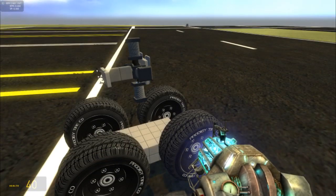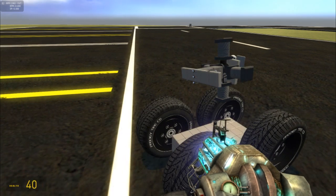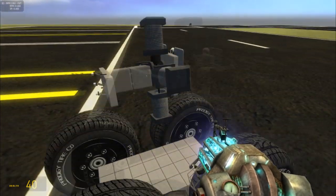Old radial engines would usually have a wooden propeller attached that could not change its pitch, but these days propellers do, and they're gear-driven. But gears in Gmod suck, so I'm using hydraulics.